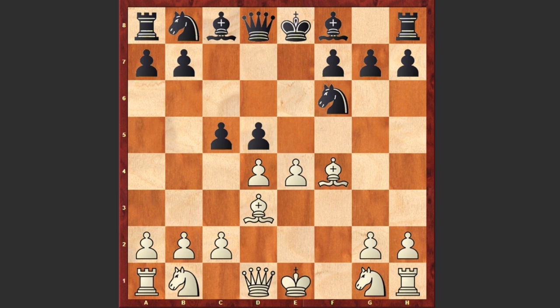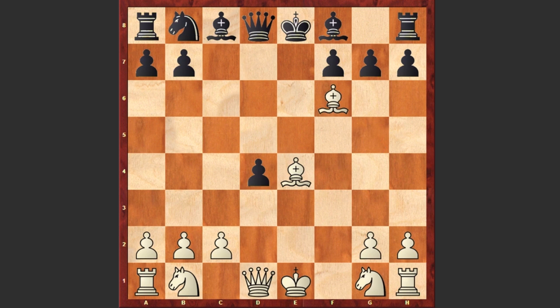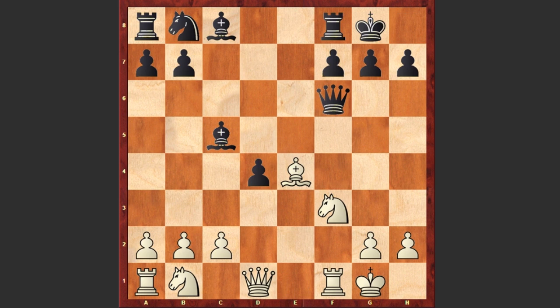Anyways we see c5, Bg5 pinning the knight, dxe4 — the threat was e5 — dxe4, Bxe4, cxd4, Bxf6, Qxf6, Nf3, Bc5, and we see castling by both sides.